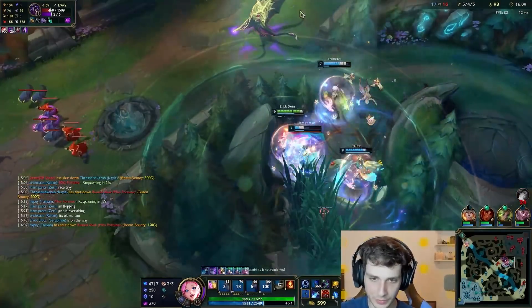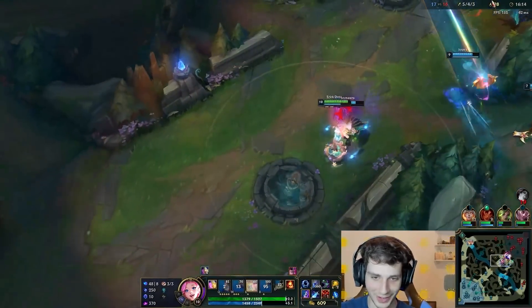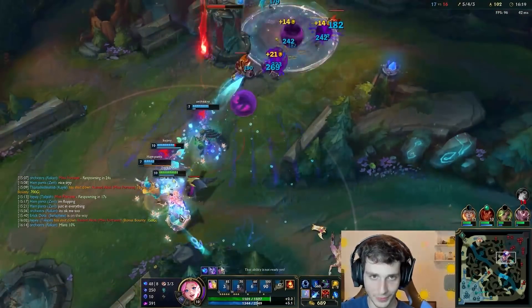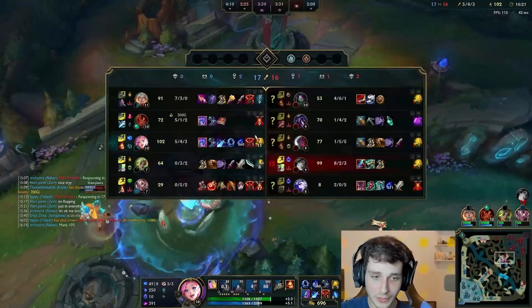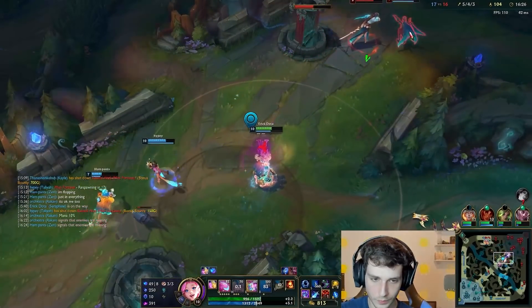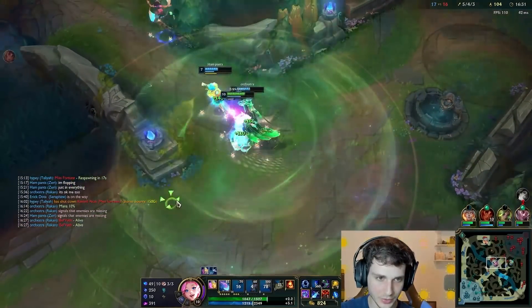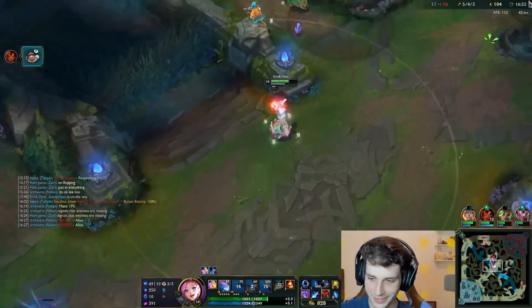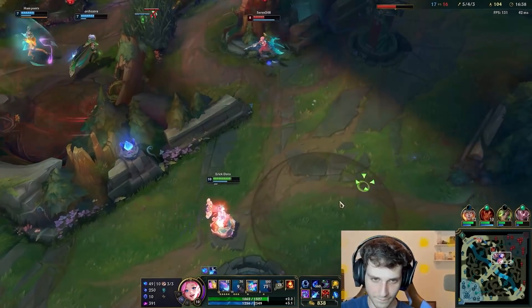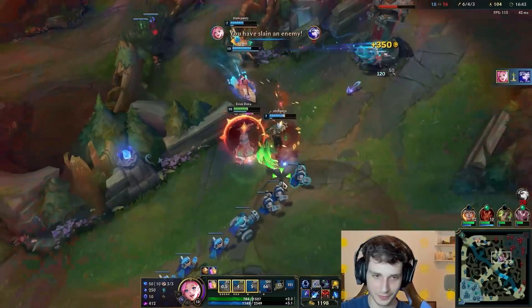I must heal my team. Trying to get Belveth with these notes. Oh never mind — she lived again. Who is Belveth? How does she keep living? I'm going to heal my team here — let's see how the heal looks. Pretty standard, kind of what you'd expect. And Ashe, that's what you get — we set you on fire.